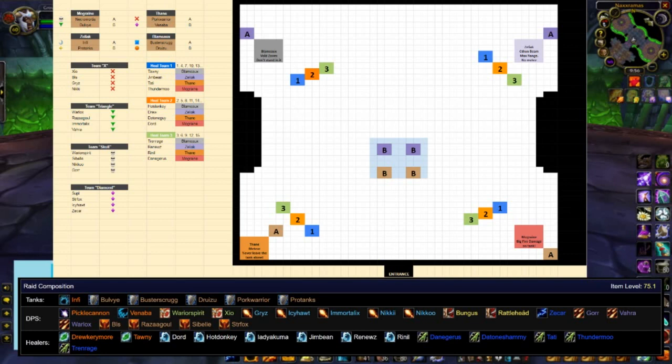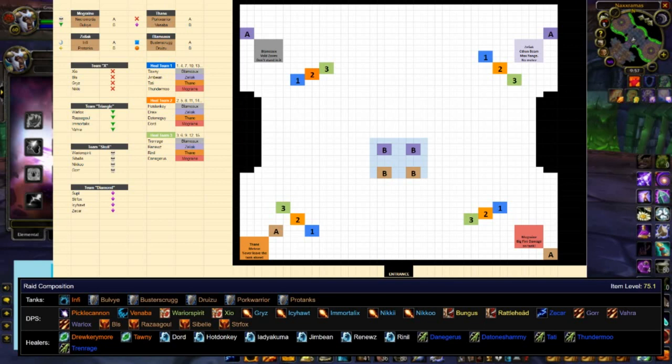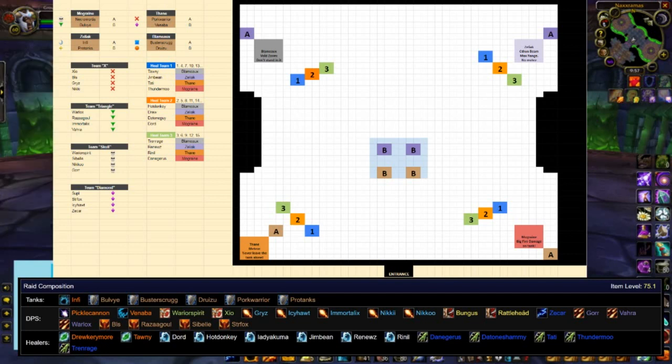We have 12 healers listed with a couple of backups. Lady Akuma is our 13th healer — she will go to the safe spot in the beginning of the fight and we'll use her as an 'oh shit' button. If somebody dies, gets in trouble, or messes up their rotation, I'm going to tell her where to go, so she should be flexible. She can also heal people running by — yeah, she can totally do that.